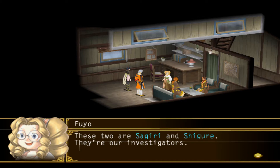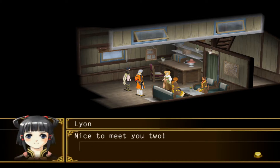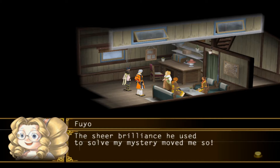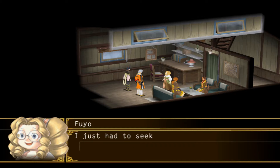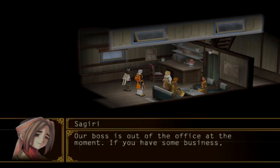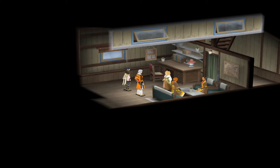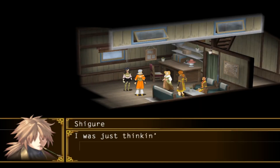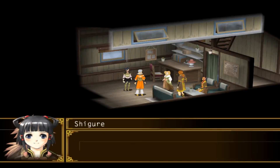Fuyo is the administrator and accountant for the detective agency, while Sigiri and Shigure are investigators. Fuyo is more interested in talking at us than to us at the moment — we learn she was actually a client of Oboro's before working with him. Finally, Sigiri tells us that Oboro is at an inn at the moment and that we should return later to ask for his services. Also, Shigure hits on Lyon.